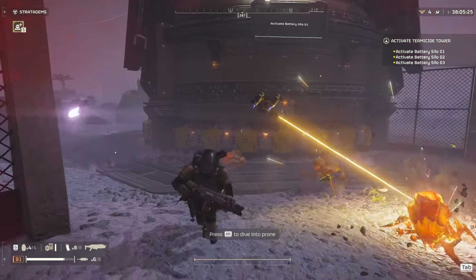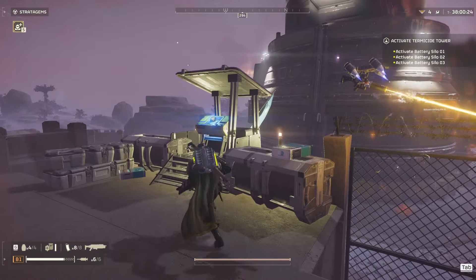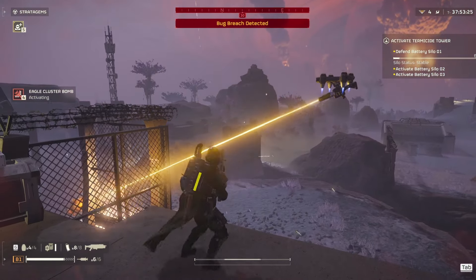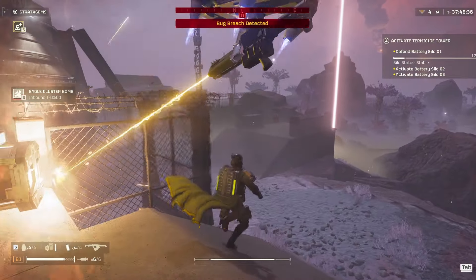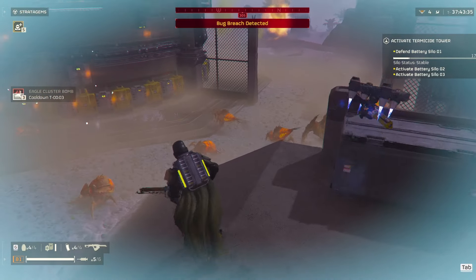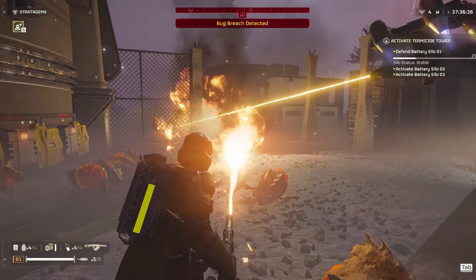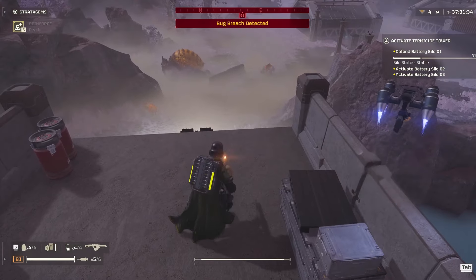There might be a few little bugs on the site — I never worry about them. You just click this big button and it starts the silo charging, then you've got to protect it for about two minutes. What I like to do is wait for at least one or two bug breaches, then toss cluster bombs into where the bugs are breaching. It takes out a large chunk of the small enemies, making it easier to deal with them.